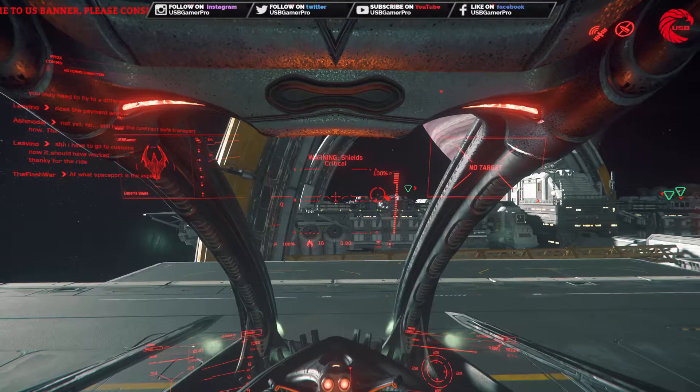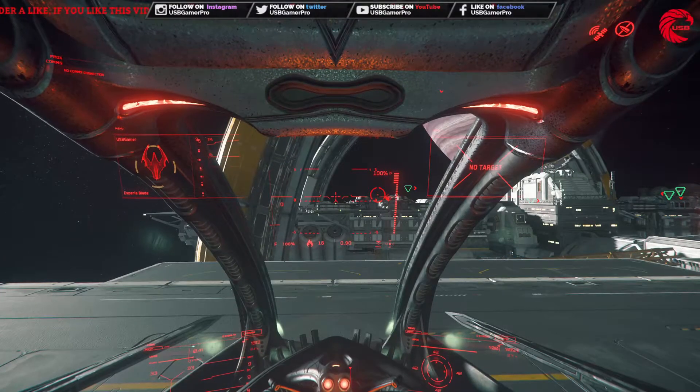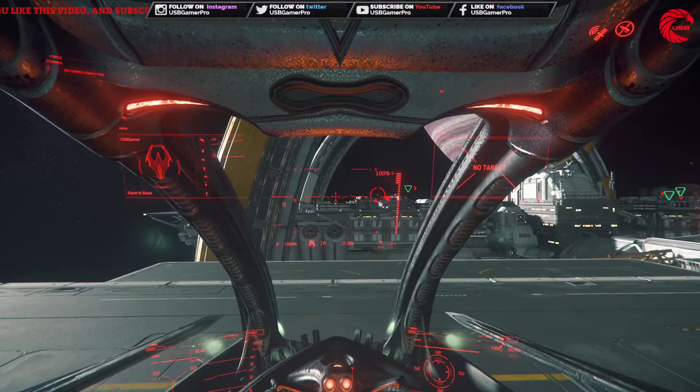Turn on power. System and engine on. Request for takeoff.